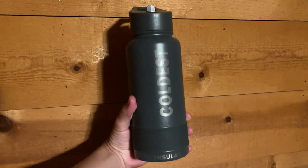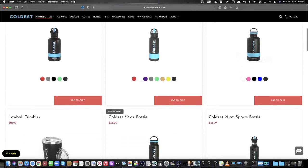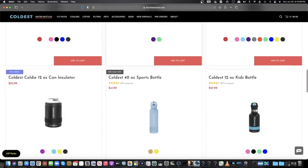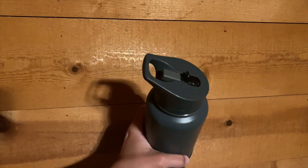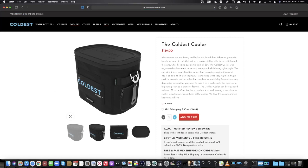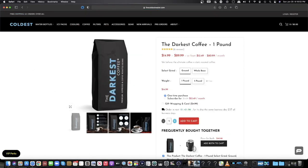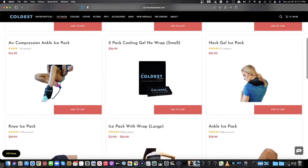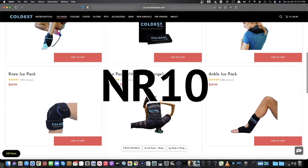This video is brought to you by Coldest Water. On their website, you can purchase bottles of different volumes that will keep your cold water cold for 36 whole hours — perfect for keeping you cool during the hottest months of the year. These bottles are easy to carry but also durable with a non-leak screw cap. They also have coolers, ice packs, and even coffee beans, and they ship internationally. Click the affiliate link below and use the code NR10 to get 10% off your entire order.